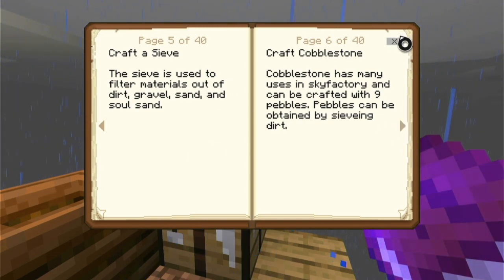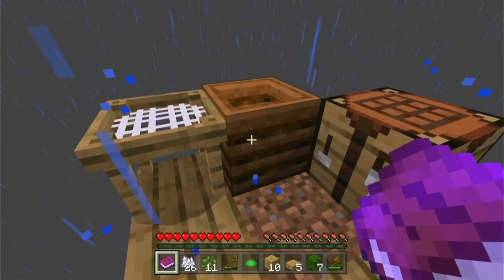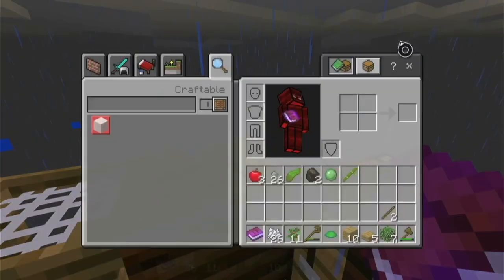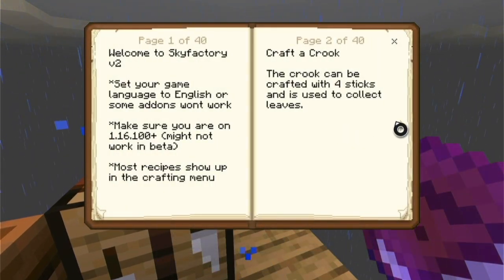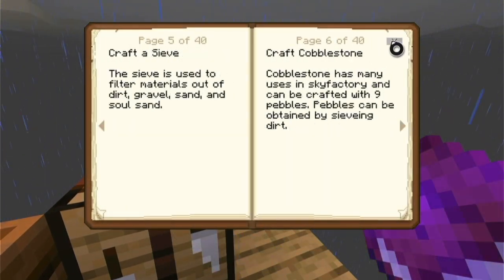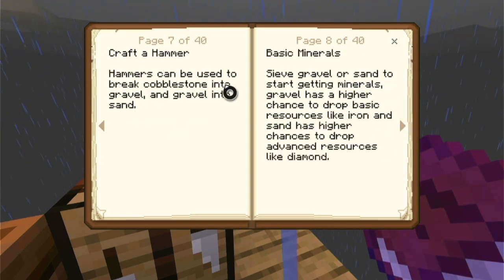Craft cobblestone. Cobblestone has many uses in Sky Factory and can be crafted with nine pebbles. So the stuff I just got from the dirt can be used to make cobblestone. And I did the cobblestone.